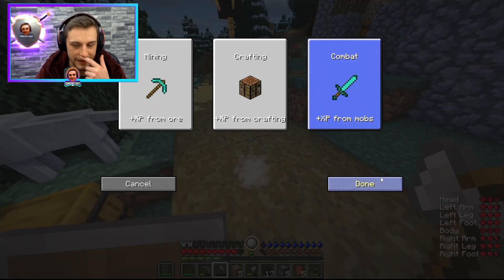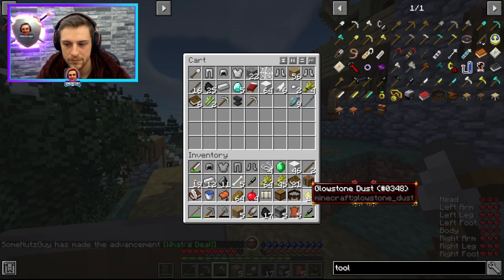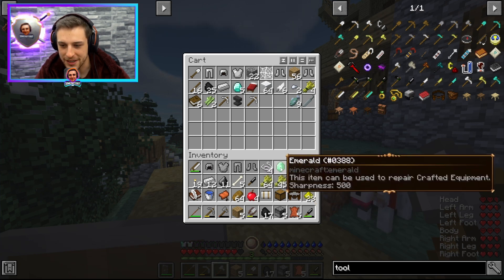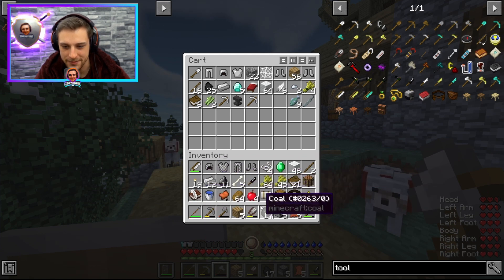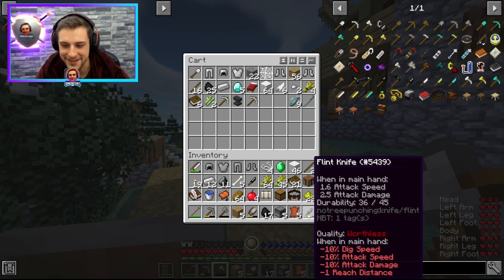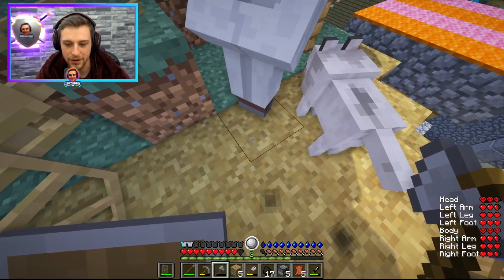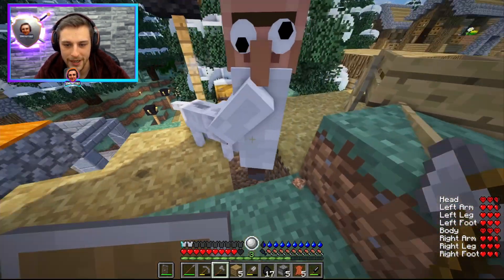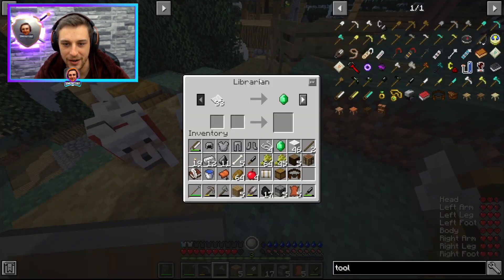Oh, and I'm level five now after fighting that, so I can get the combat specialty. Look at that frame for the glowstone dust - emerald looks like it's got another frame as well. It's like got nice tiers of frames for cool stuff. This is the third librarian I found here as well. Quite the poggiest of starts.